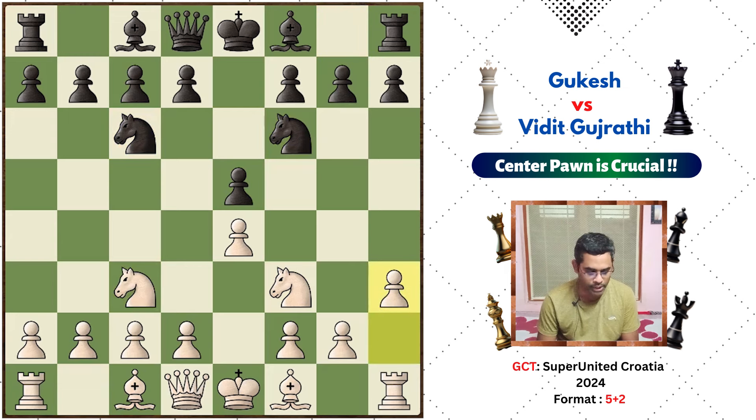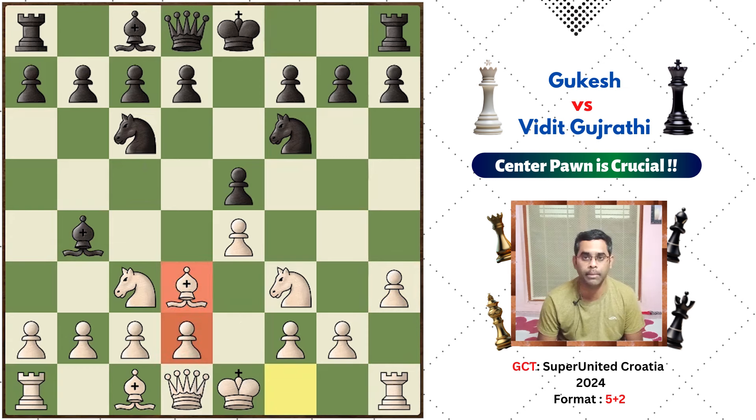Now G3 is going to be pushed, and the G4 square is going to be protected. Bb4 is played and then Bd3. In the future, the knight will move to C4. The bishop goes backward. This is a normal structure.